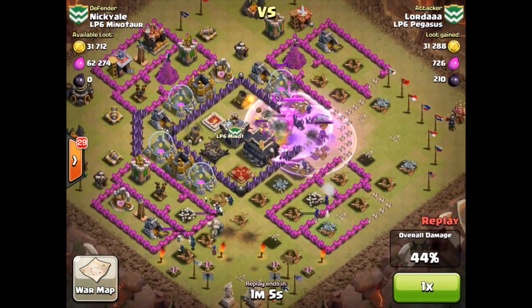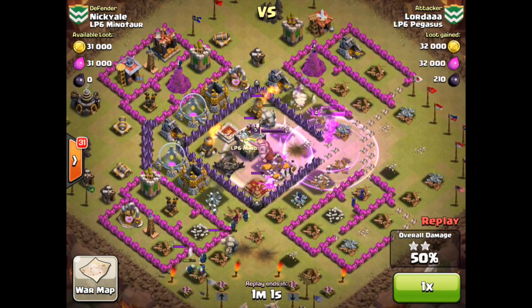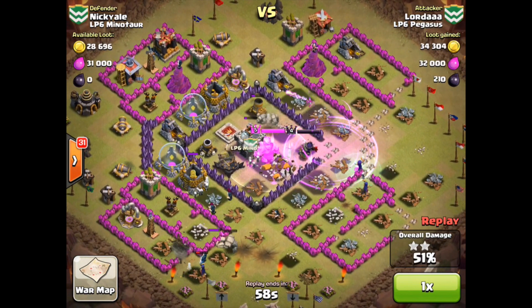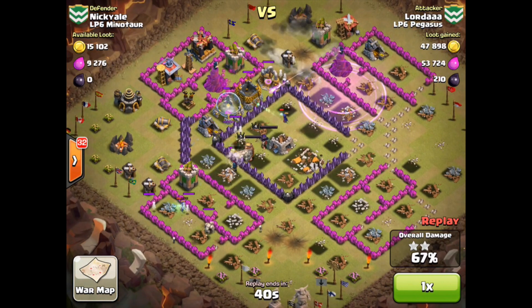After one building, the queen goes right to the town hall. The town hall is down almost immediately. We're already at 50 percent — two stars. An excellent attack by Lord AAA and a good example of a mini goe-wee.